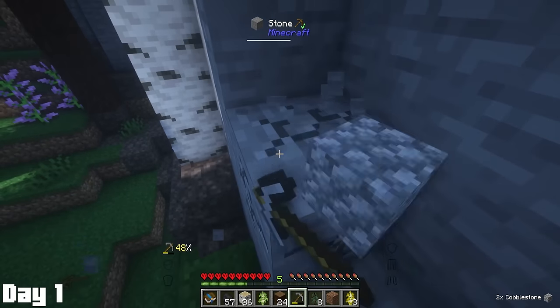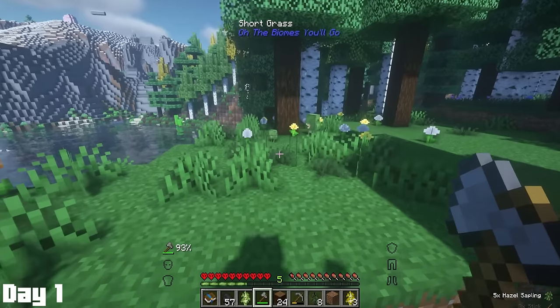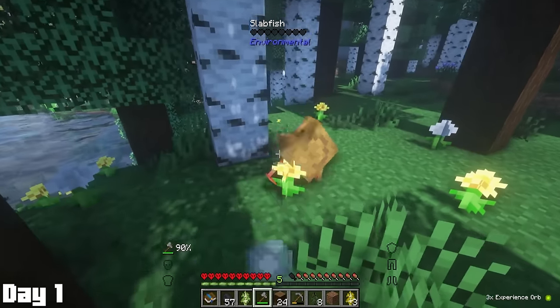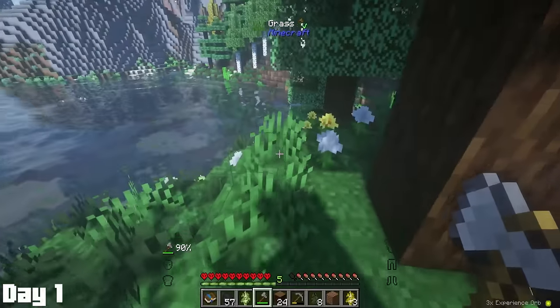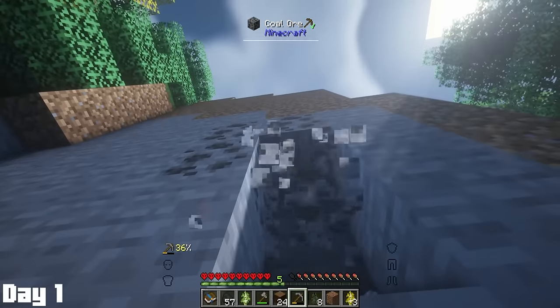Once I had the coal vein mined, I decided to pick up enough cobblestone so I'd be able to make more tools in a furnace. Then, while exploring, I found this funky little slabfish and decided to see what he drops. He does drop disappointment, actually. He's disappointing, and this is why no one likes him. And now time for some more coal mining.